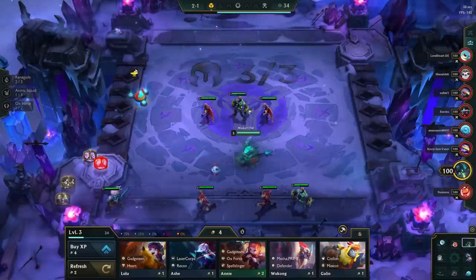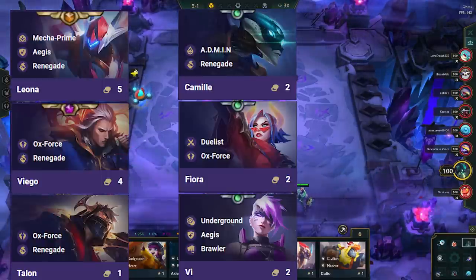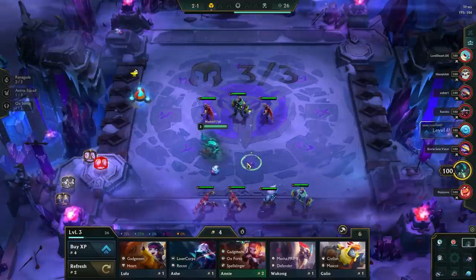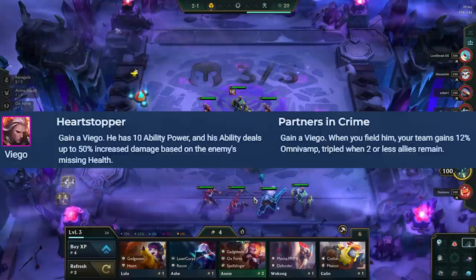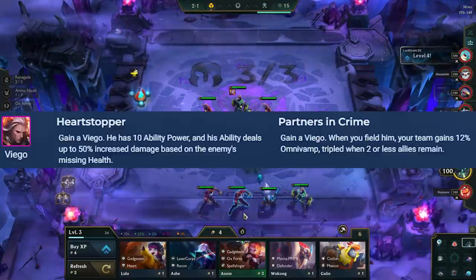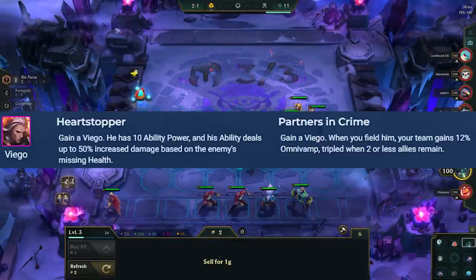The best support augments include those of Leona, Viego, Talon, Camille, Fiora, Bai, Annie, and Alistar. The only good carry augments aside from Viego's are Alistar or Camille, if you want to carry with them alongside Viego. Between the two Viego augments, the support augment is generally better as it helps heal up your other units, most importantly Leona, while the carry augment is less consistent because of the health threshold.